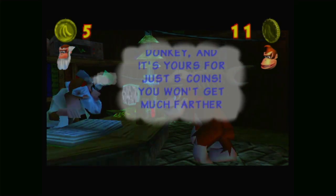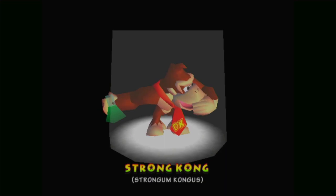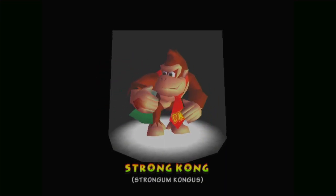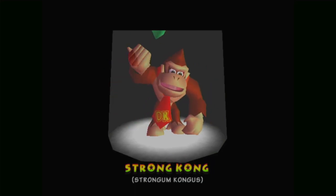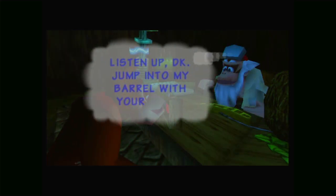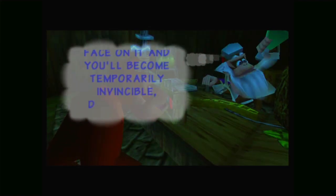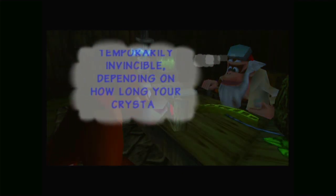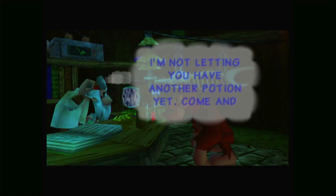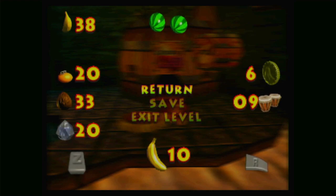I've perfected another one of my potions - just five coins. Strong Kong. Listen up DK - jump into my barrel with your furry face on it and you'll become temporarily invincible depending on how long your crystal coconuts last. So now that we have this upgrade we can collect crystal coconuts which is another global resource for our Kongs - it's similar to oranges, it doesn't matter which Kong we collect it with.